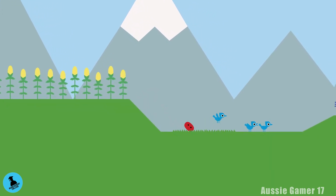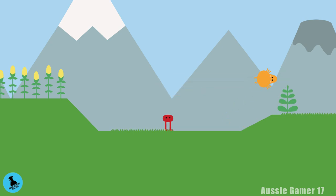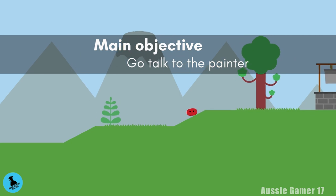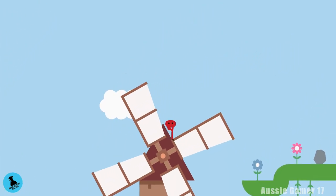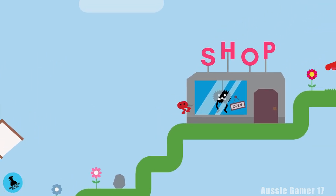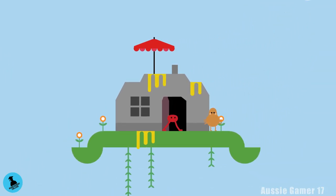Wait until a little bit of dialogue plays out with the villagers. Now we have to go and see the painter. Head to the right and find the windmill. At the well, jump on the bucket but straight away jump onto the roof of the windmill. Head over the roof to the other side, across to the platform, then head up. Go past the shop, bounce off the umbrella up to the painter's building, and head inside.